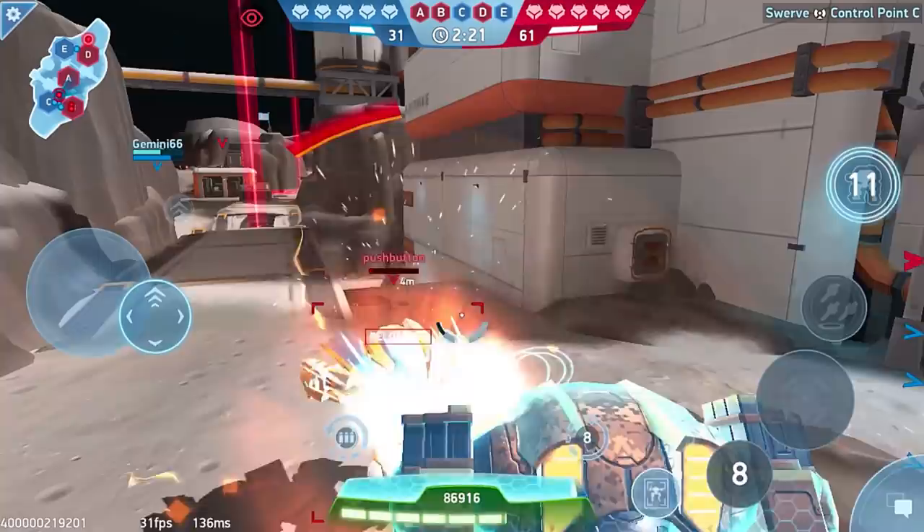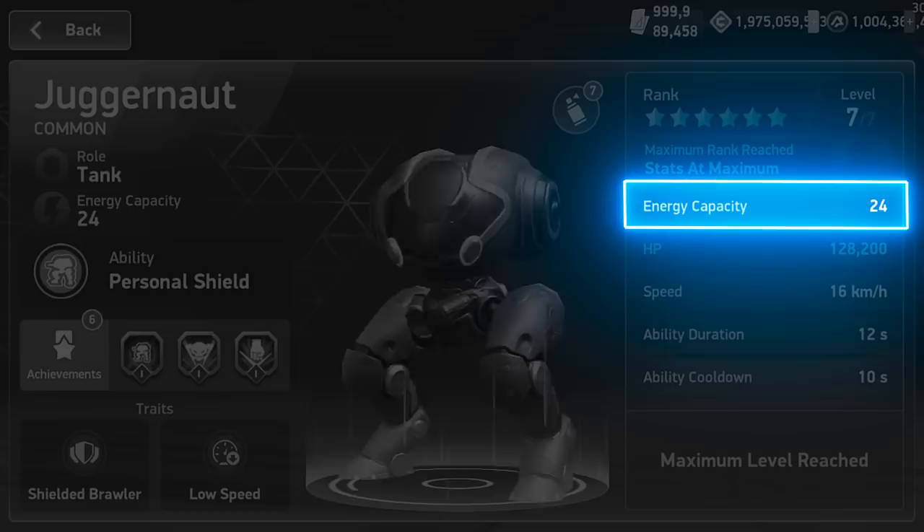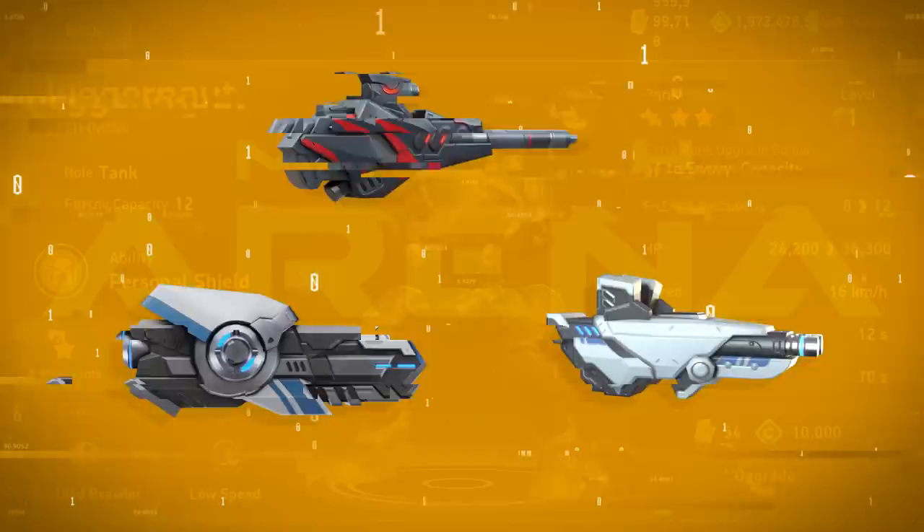If a Juggernaut wants to succeed, it needs to be cautious or make sure it has backup. That said, Juggernaut also has decent energy capacity, letting it mount some pretty powerful weapons — eventually. True, it doesn't start that way, but after a few upgrades, the Juggernaut can carry pulse cannons and missile racks, even long arms, stasis beams, and carbines. All of them are good choices for a Juggernaut.